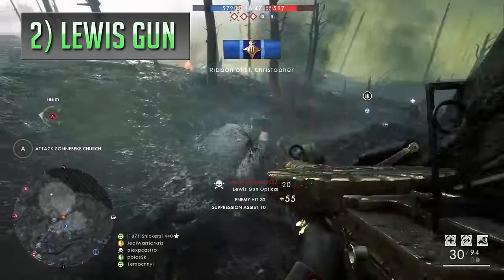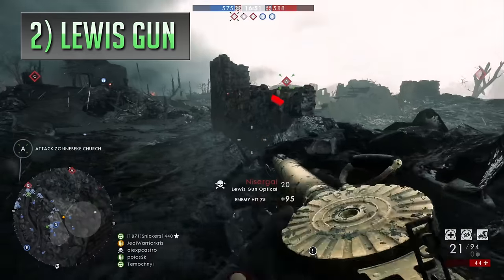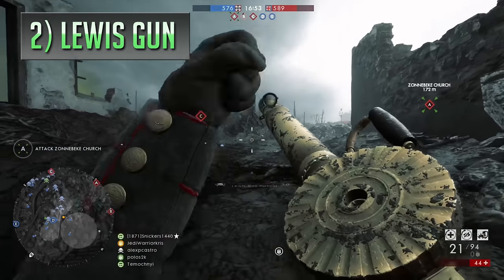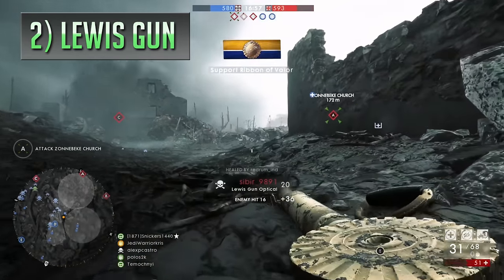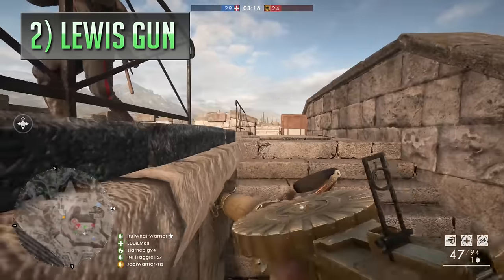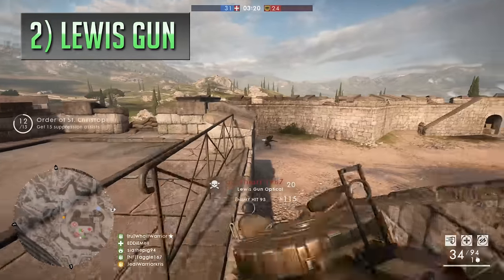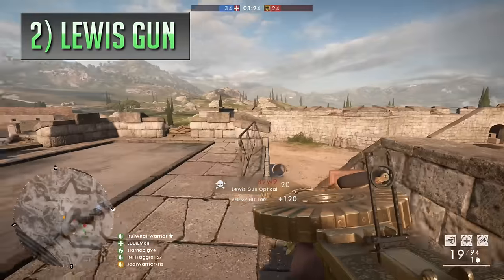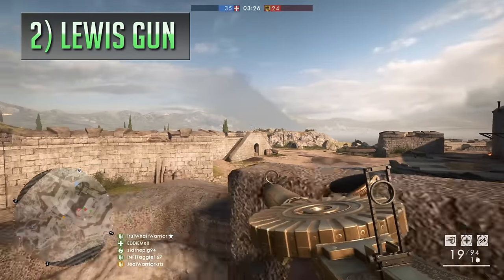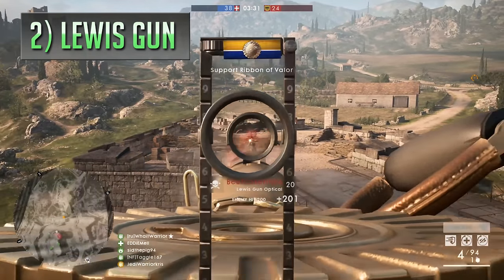It uses a pretty beefy magazine holding 47 rounds, or more depending on the variant, and these pan magazines can be reloaded in just a few seconds — which for an LMG holding all that ammo is generally quite quick. Combine all these factors together and you've got a really nice well-rounded package that can be effective over practically any range and in any situation. So if you're willing to sacrifice a bit of firepower for a more adaptable weapon overall, then the Lewis gun is definitely a good choice for both offensive and defensive playstyles alike.